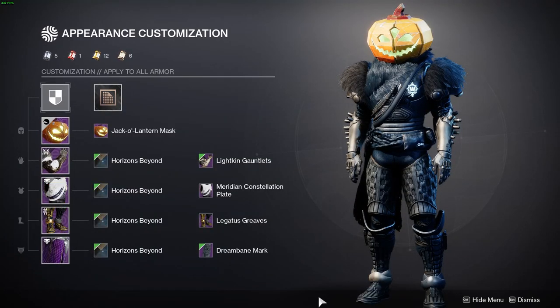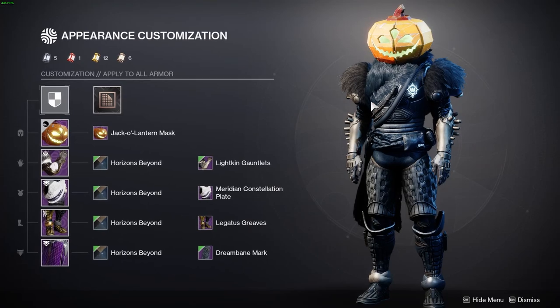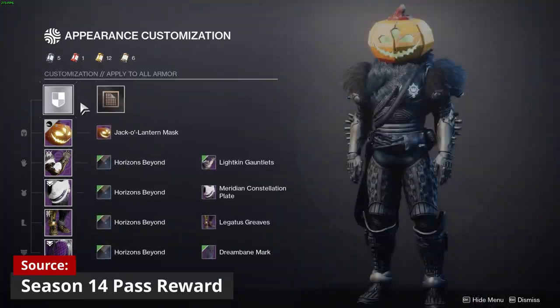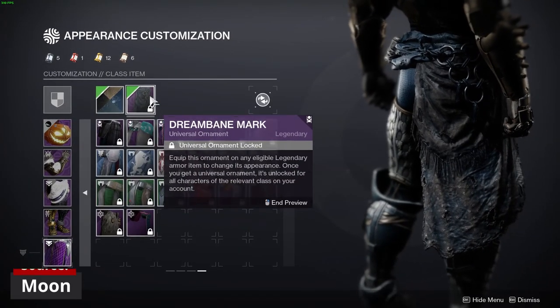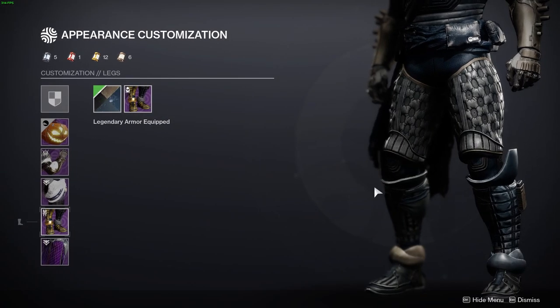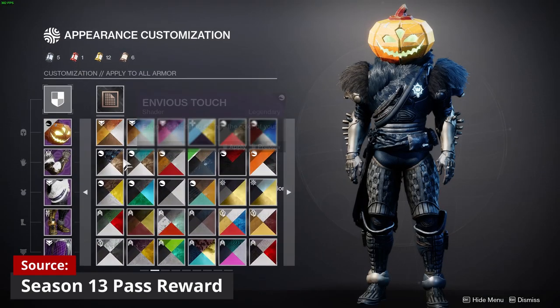For the third build we're switching it up — we still have the pumpkin mask but going with something sleeker. The theme here is a forgotten warrior, headless horseman, or just something creepy that came out of the forest. That's why we have a bunch of fur going on, achieved with the Meridian Constellation Plate. For the arms we have the Lightkin Gauntlets, adding to the creepiness with little holes and protruding elements. The Drainbane Mark is all torn up and tattered, which adds to the theme. For the legs we have the Legatus Greaves.